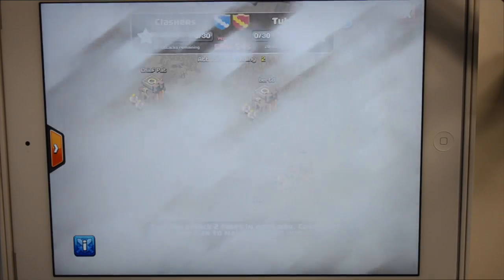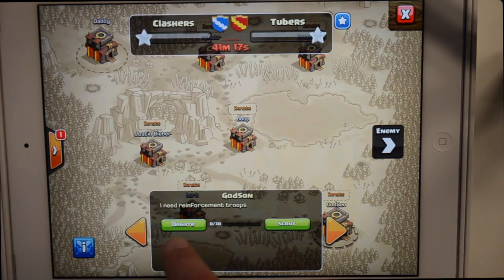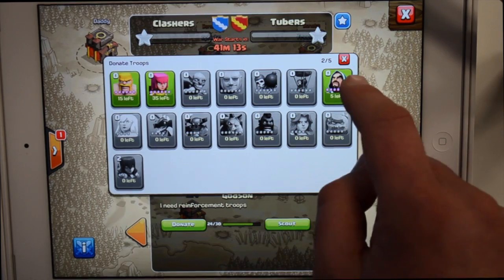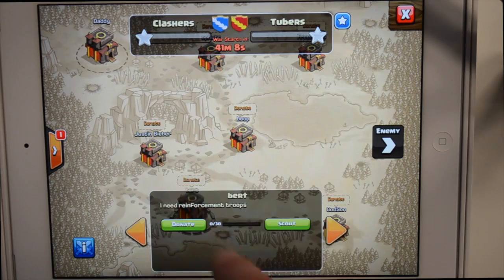Another way you can work together is by donating troops. The clan castle in your war base is different from the clan castle in your village, and it really needs to be filled separately. Troops donated to a war base will be used to defend it against all attacks during battle day. All war bases are automatically open for troop donations during preparation day. To donate, just tap on a clan mate's war base during prep day and donate troops directly. You can request a specific troop by tapping your war base on the war map and changing the donation request message.